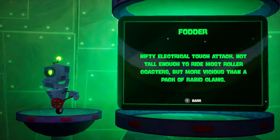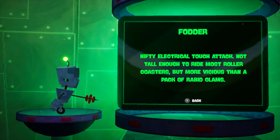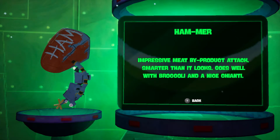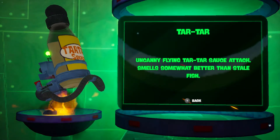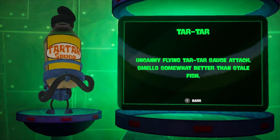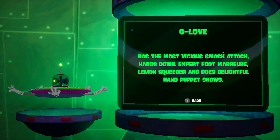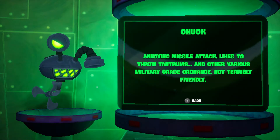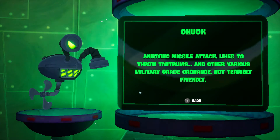Fodder — nifty electrical touch attack, not tolerance for right most roller goers, but more vicious than a pack of rabid clams. Hammer — impressive meat by-product attack, smarter than it looks, goes well with broccoli and a nice chianti. Tartar — uncanny flying tartar sauce attack, smells somewhat better than sailfish. G-Love — has the most vicious smack attack, hands down, expert foot measure, lemon squeezer, and most delightful hand puppet shows. Chuck — annoying missile attack, likes to throw tantrums and other various military grade ordnance, not terribly friendly.